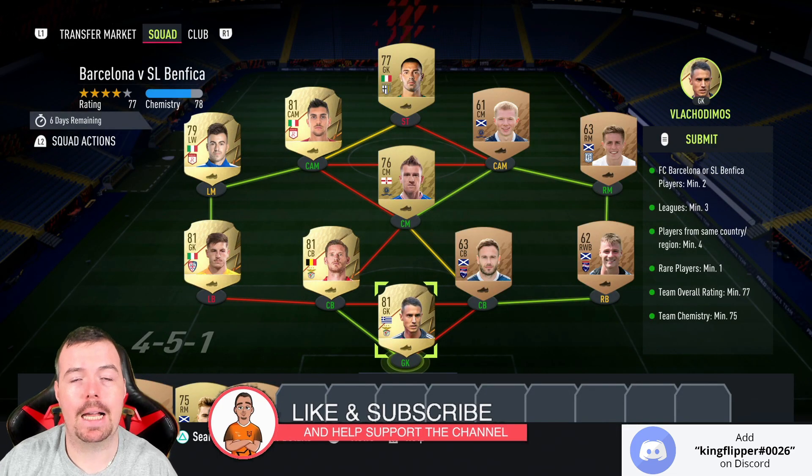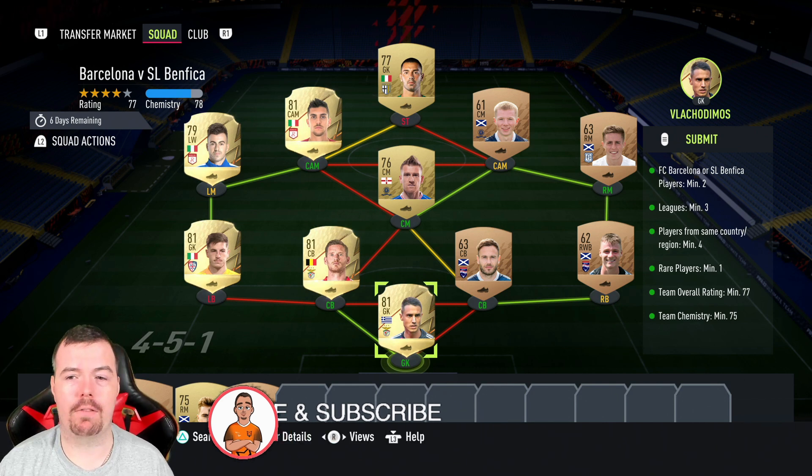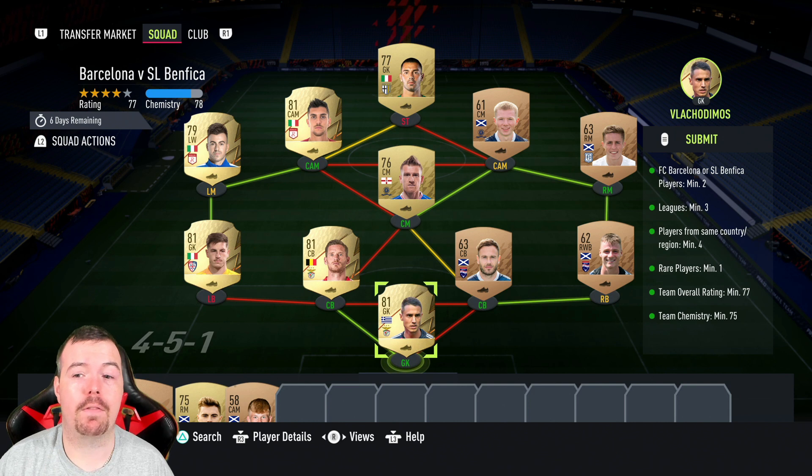Before we get into it, just letting you know these are players that are all bids. Bids are always cheaper than buy-it-now — sometimes you can snipe at around the same price. These are methods you don't have to copy exactly; it's just showing you how you can do it.